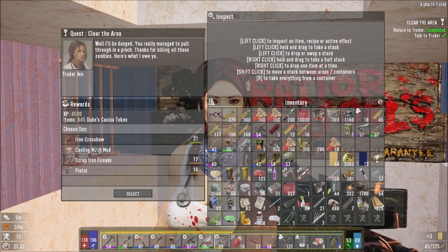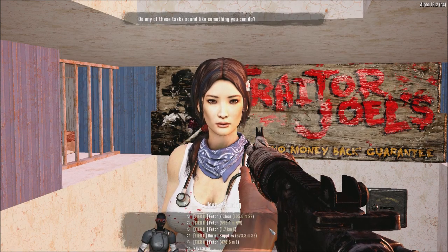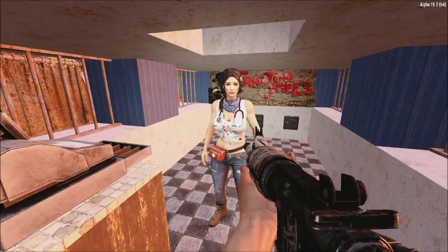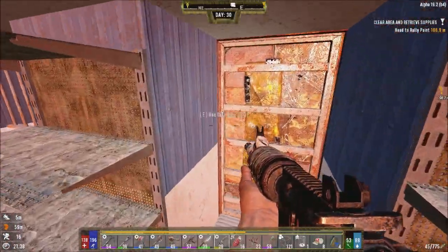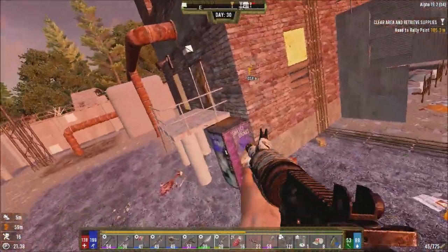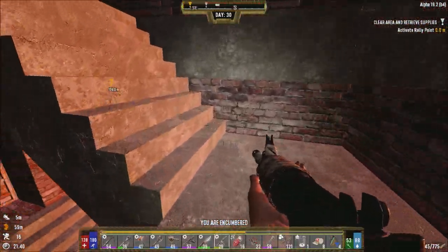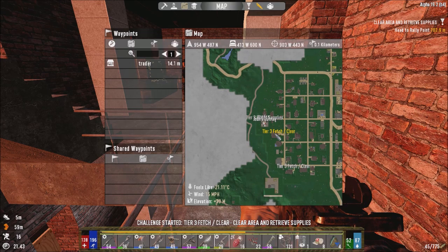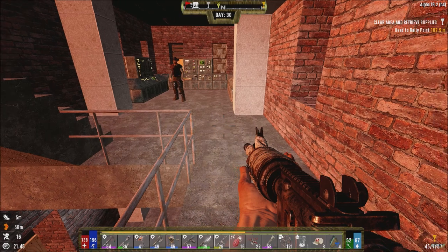Nice work. Oh I almost forgot — I still need to go talk to the guard captain up top. That's going to sell for 400. Any more jobs in this town? The problem is I need to make sure it's not the same POI. I wish the quest could just move around a bit. Unfortunately all quests are mostly just specific buildings. Once you've done a level 5 quest there, you can't do that house again.